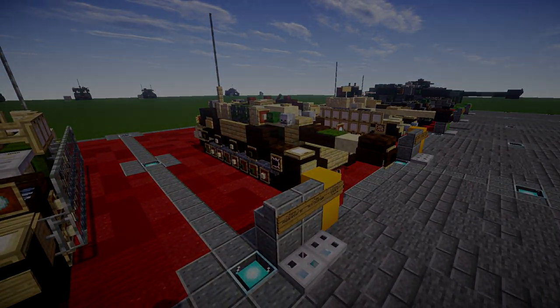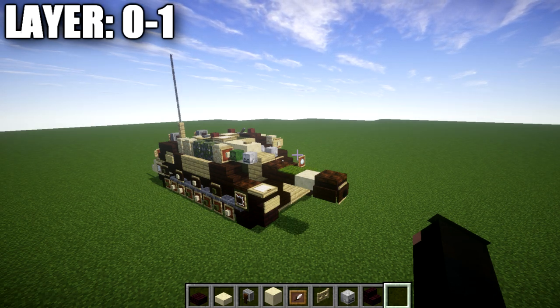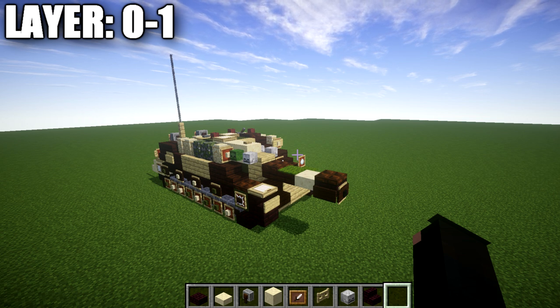Let's go ahead and move into the tutorial beginning with layers 0 and 1. One quick thing I want to mention: we're going to be building this in a complete tan or sandstone color, and we'll go back at the end of the tutorial and add the camouflage. That gives you guys the option to add it or do your own. We will also be building this with the Zimmerit look, but we'll talk about that further once we get into layer two.